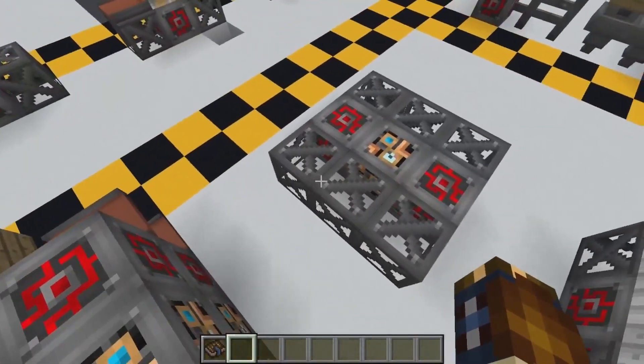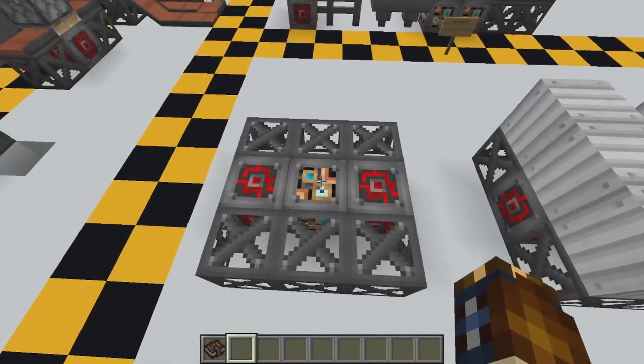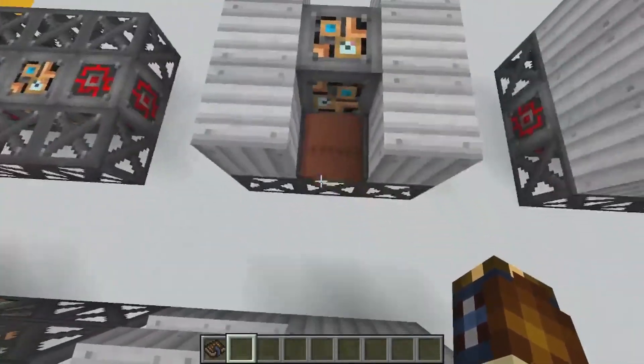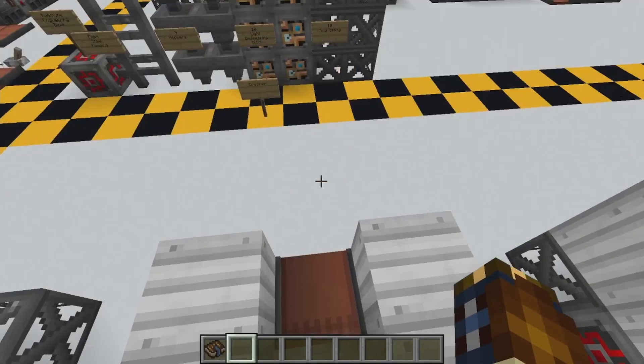So for the setup itself, a little layout: just scaffolding, red, light block, red, scaffolding. Second step: you have the sheet metal conveyor going that way, light block, conveyor belt.